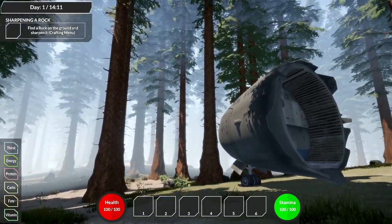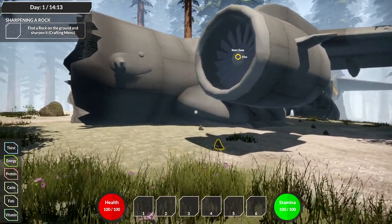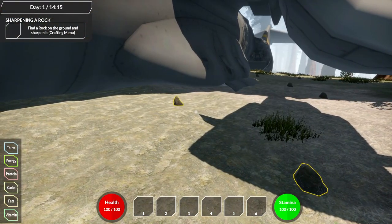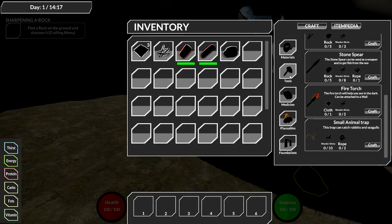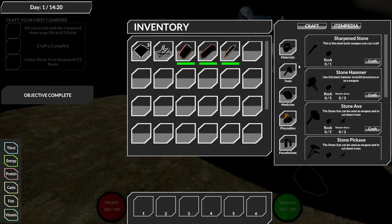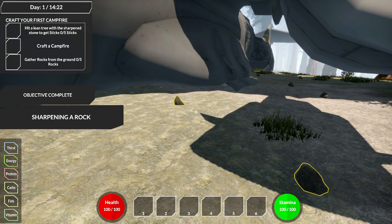This looks like a US Air Force or military plane. We need to find a rock and open the crafting menu. Going to tools, I have a rock and I need to make a sharpened stone. Done - all-star alert! Now it says to hit the lean trees - only the leaning ones.